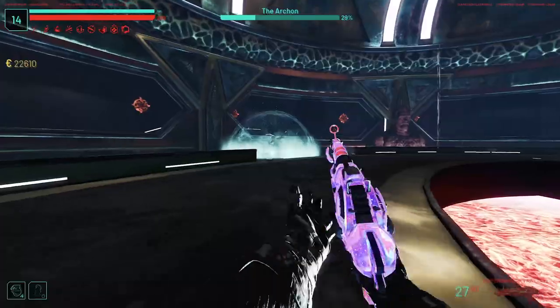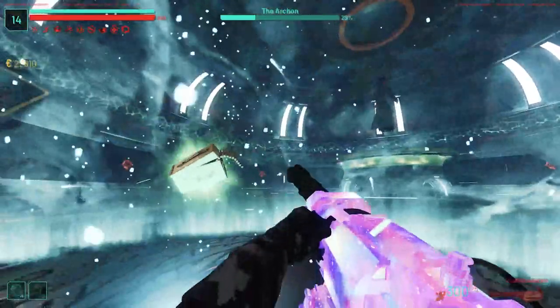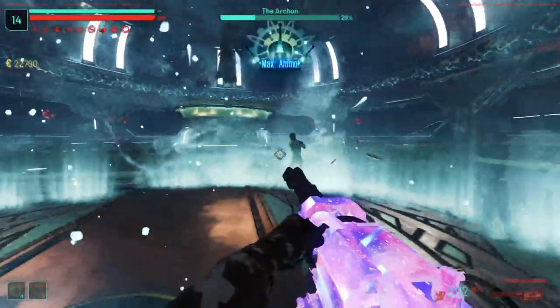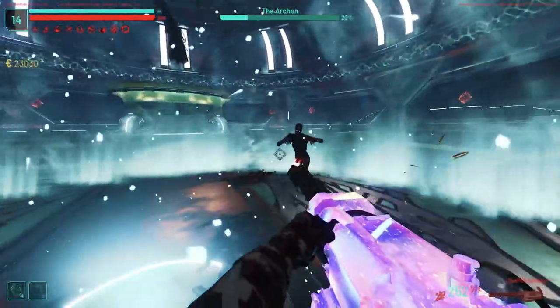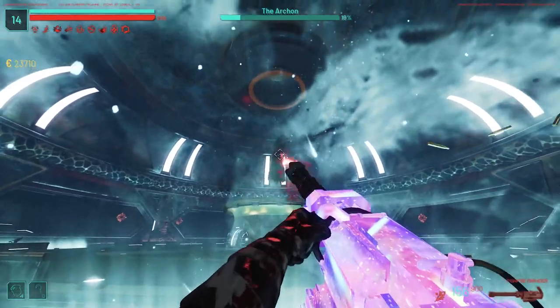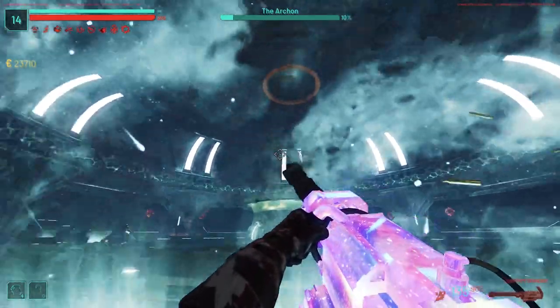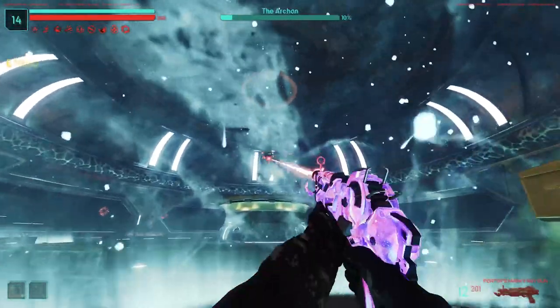The final stage. A blue bubble will spawn in and you must stand within it to prevent yourself from taking any damage — from what I can only assume is a terrible smelling fart. Whilst you're inside this bubble, you can damage the boss once again as he won't take damage unless you're within it. This blue bubble may move around, so keep on your toes and get inside it as quickly as you can to keep causing damage to the boss.